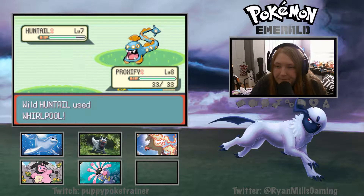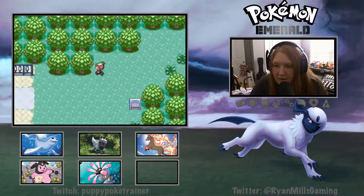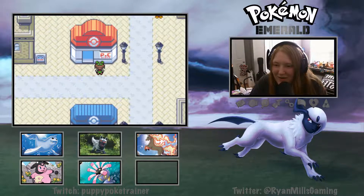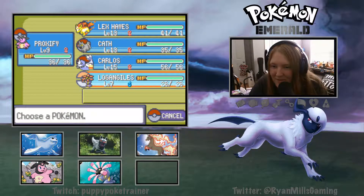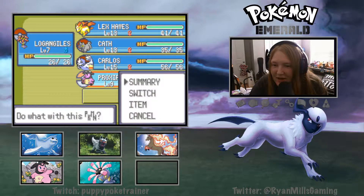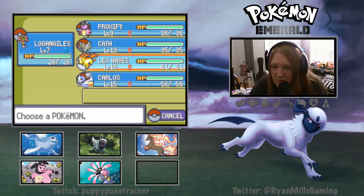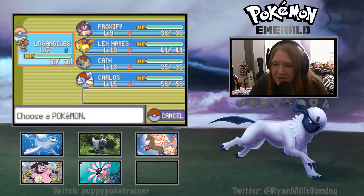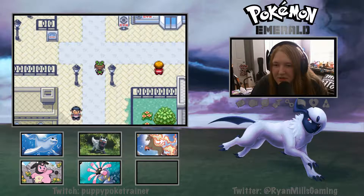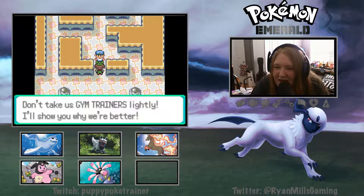There's a Huntail - that's kind of crazy. We actually have a very good team right now, a very big team - we have four or five on our team. Let's go switch Logan Giles to the front - we finally have a guy on the team! I think we've got enough here to go take on the gym. We were just zooming through all of those fights. Let's go ahead and talk to this guy.